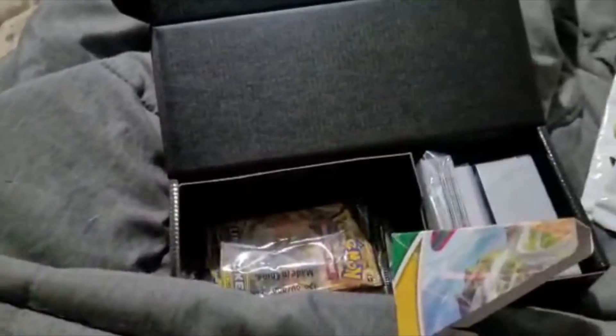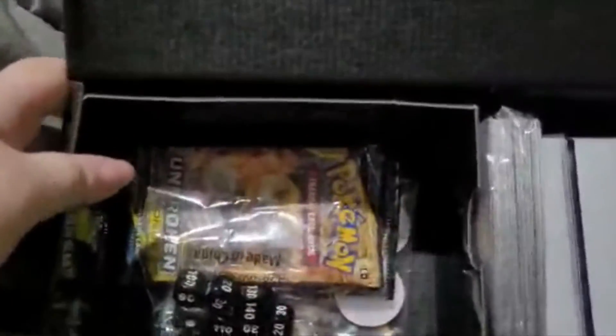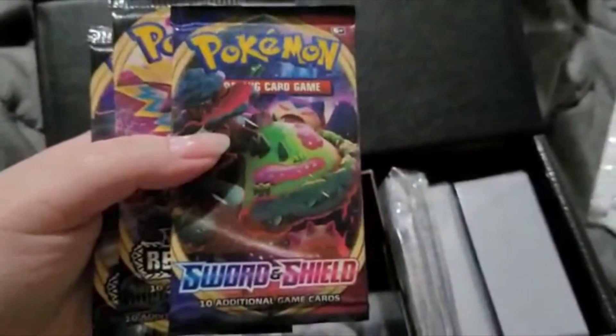We also have the four Evolving Skies booster packs — I'll open those at a different time just so I can get through all these boxes first. Inside the Trainer Toolkit we've got an Unbroken Bonds pack, a Sword and Shield pack, and two Rebel Clash packs, which is really, really nice.